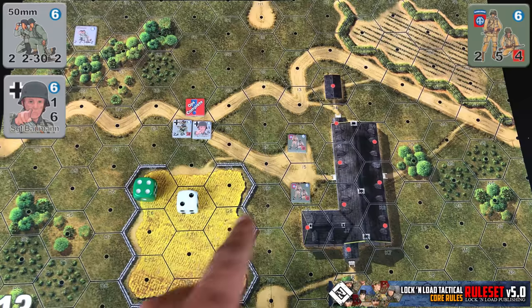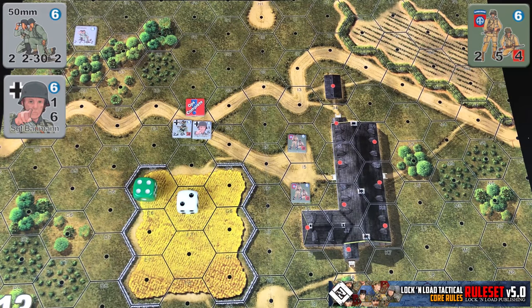Once the defending unit makes its roll, you compare the two as normal. If the attacker's roll is equal to or less than the defender's, it has no effect. If it's greater, you take the difference and conduct a normal damage check for the defending units as you would usually.